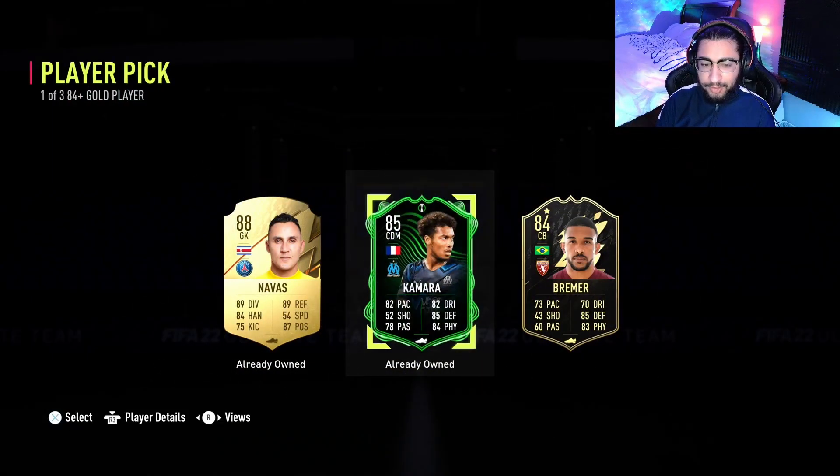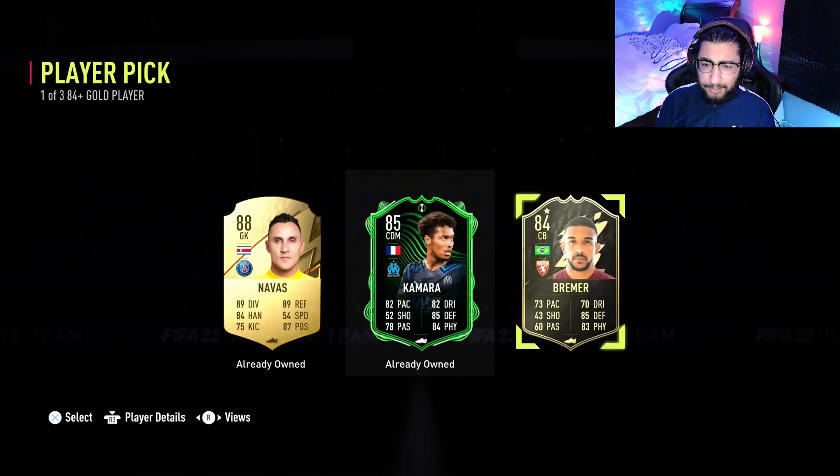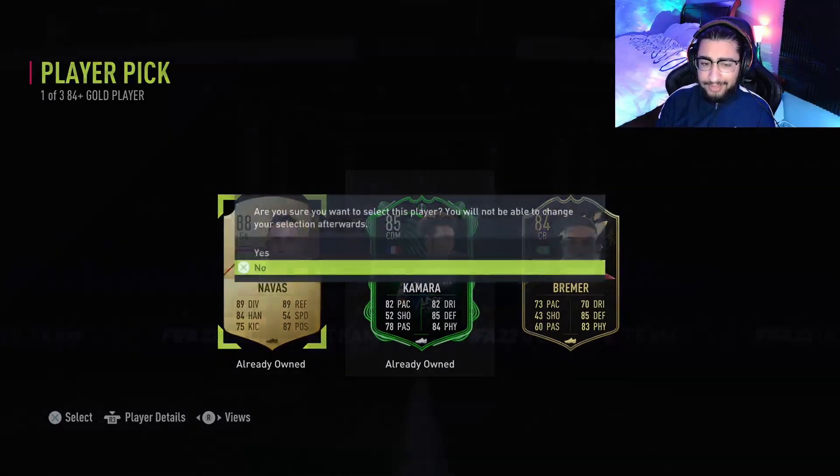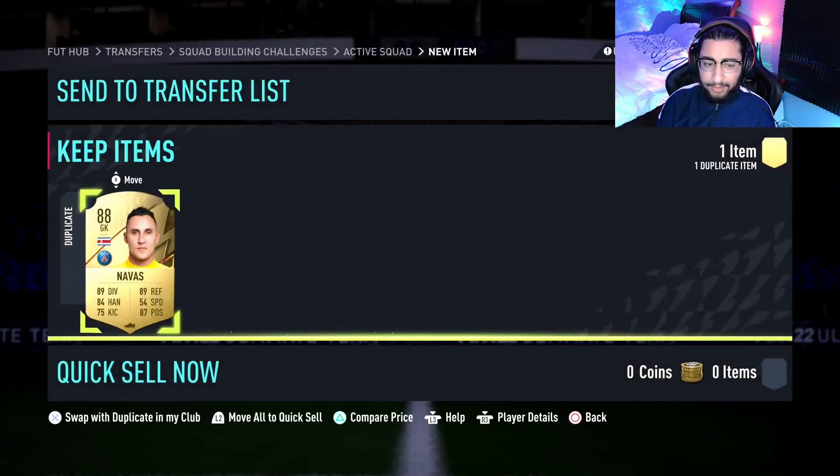So what will we be getting from this player pick? Come on EA Sports, give me something good. Three options — it's going to be Camara, Navas, and Bremer. I was expecting maybe an 84 or 85, so it's not the worst, but it's still an L nonetheless.